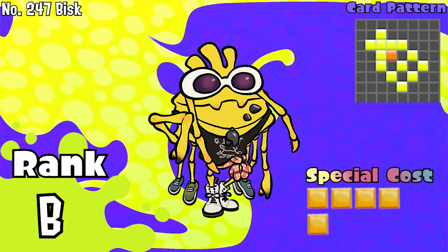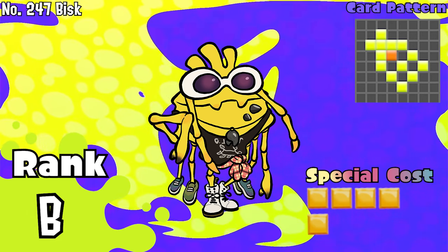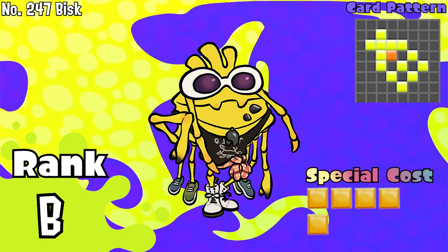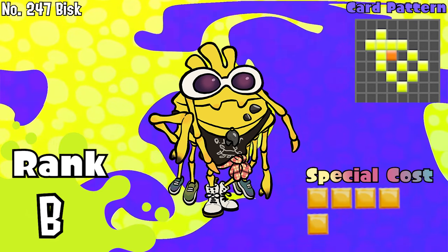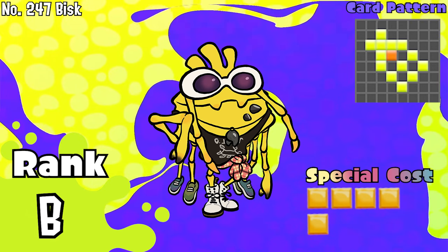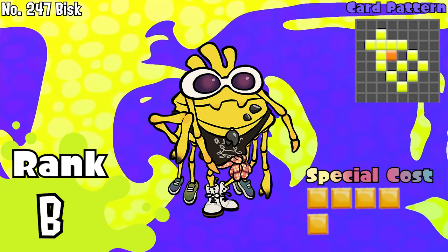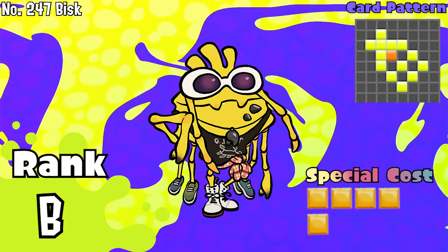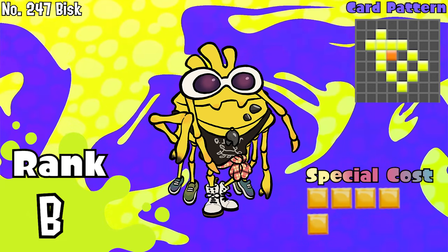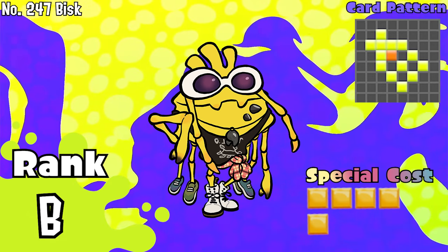Number 247, Bisk. This Spider Crab shoe owner is considered the rarer card used in the meta, and noteworthy since day one. While he does have some of the most common combos with Zinc and other diagonal cards like Splattercolor Screen and Ink Mine, it's pretty much a long way to go well-made in base combo. But brushes can also be viable alongside this card. A deck fit for a Spider Crab can be a great fit for you to try out. B tier.